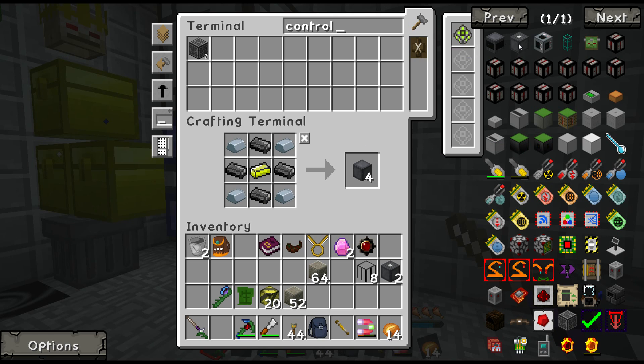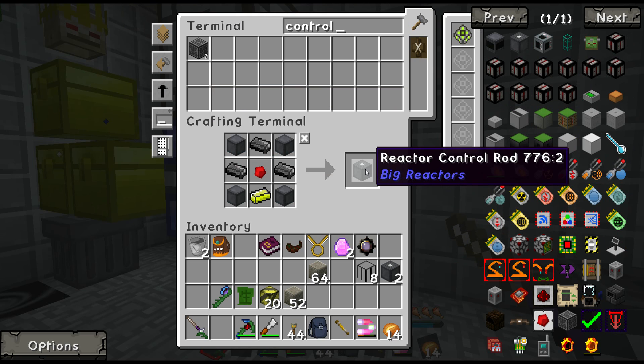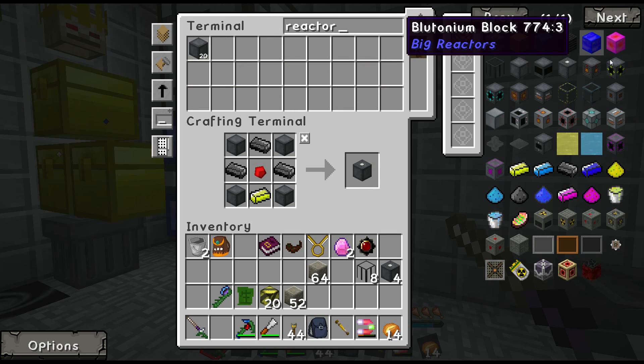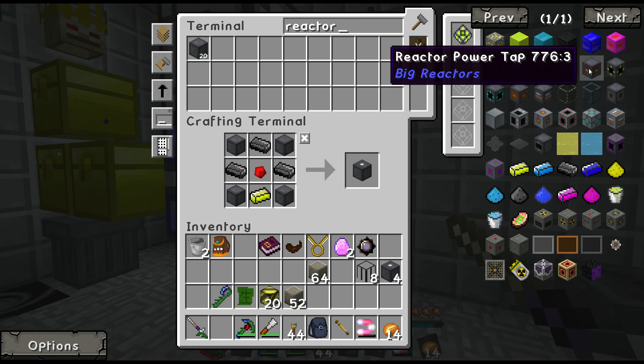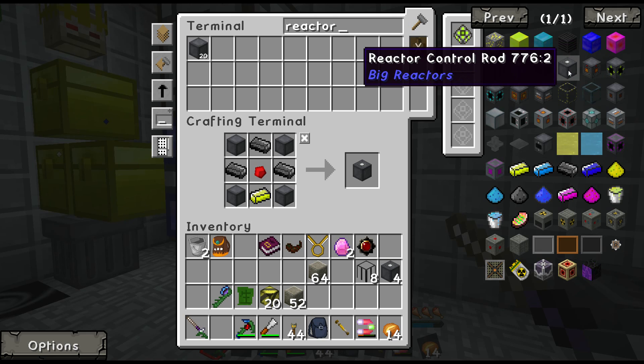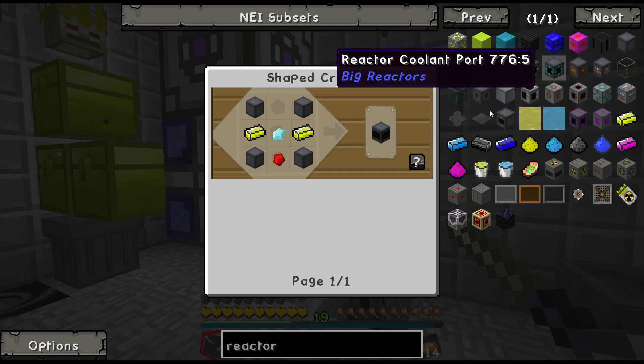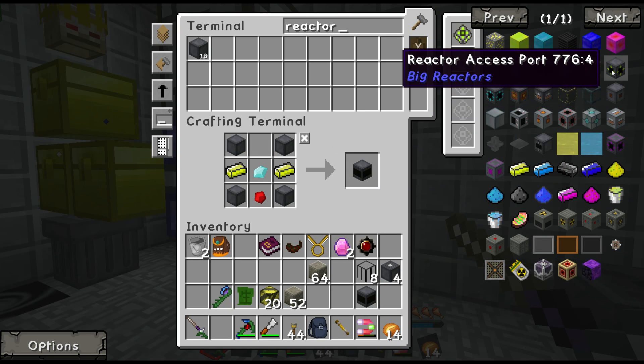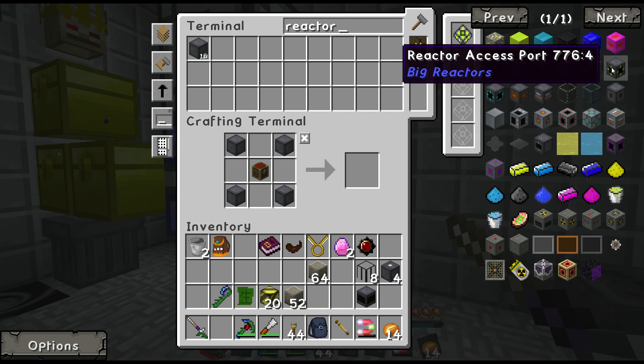Let's make like 32 of those. What else do we need for the reactor? Reactor power tap — no, not for the one we're going for. Reactor controller — yes, we will need one of those. Reactor access port — two of these.